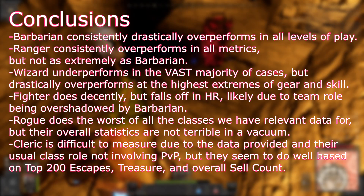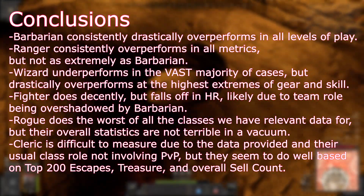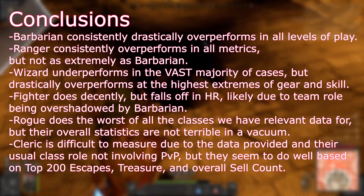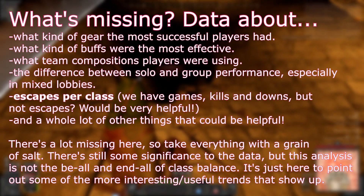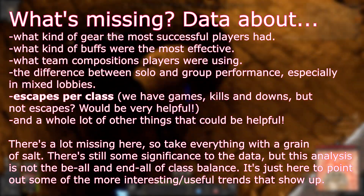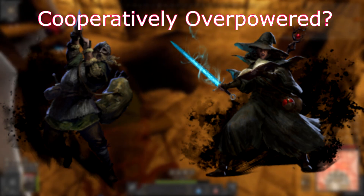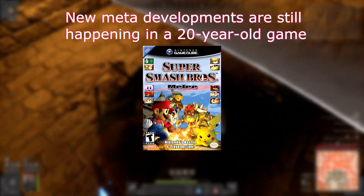That's about the most logical conclusion we can draw from this data in terms of class balance. Barbarian and Ranger overperform, and they do so consistently. Wizard underperforms in the vast majority of cases, but when used by the absolute top percentage of players, performs about as well as Barbarian. Of course, this data doesn't include everything — it doesn't tell us how many players were killed while using what buffs, or what the most successful team compositions were, or which players were solo in High Roller. For example, are Wizard and Barbarian overperforming at about the same rate in the top 200 because the best teams are running them together? There's no way to know, but it's an interesting theory. Metas and strategies take time to develop, yet a lot of these stats show consistent, significant differences between classes, so it's still useful and interesting to explore.